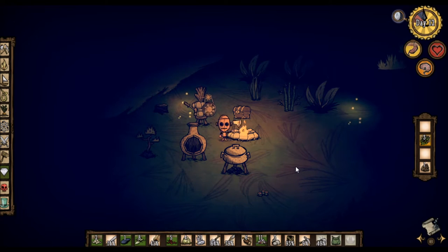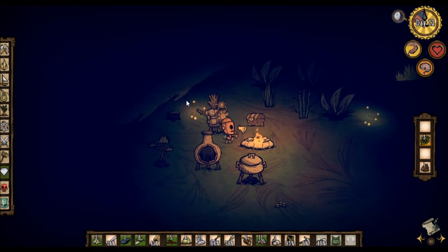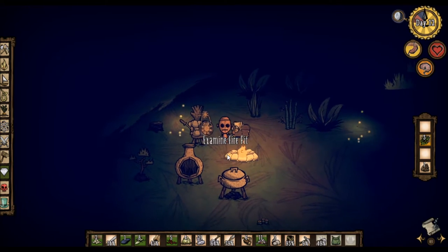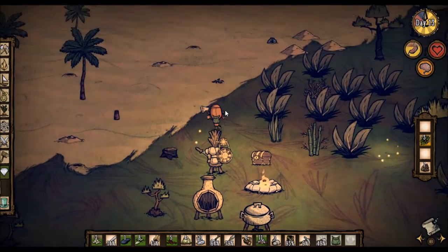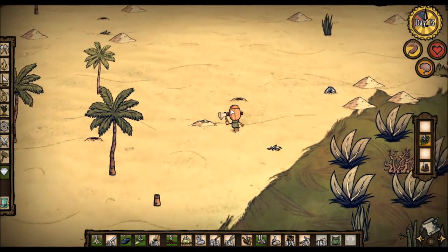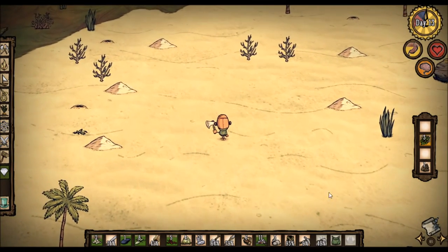How shall we go about such a thing? Well, first off, we need an alchemy engine — very important. And I think it would be very nice to have a path between these areas, which is covered by sandbags.